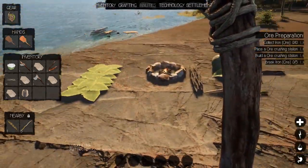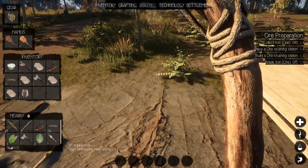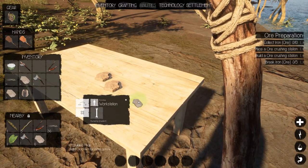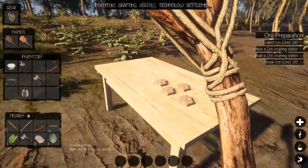Now it wants us to collect iron ore, place an iron ore crushing station, build the crushing station, and then break iron. That's not a problem. Let's place this clay down first — we're getting all full of clay — handy dandy, just throw it right down on the workbench like a table.